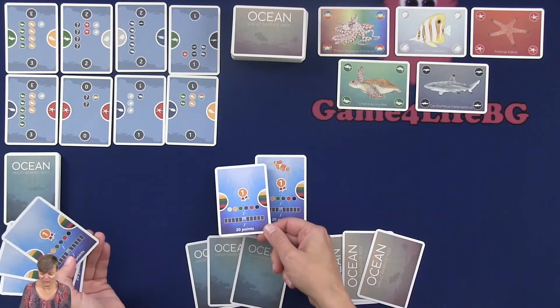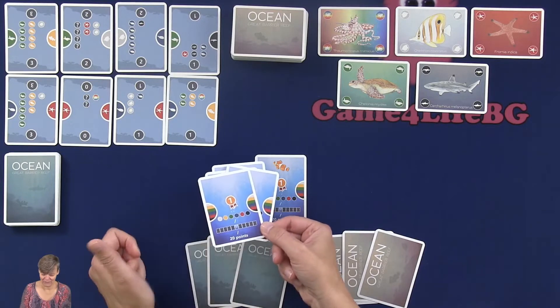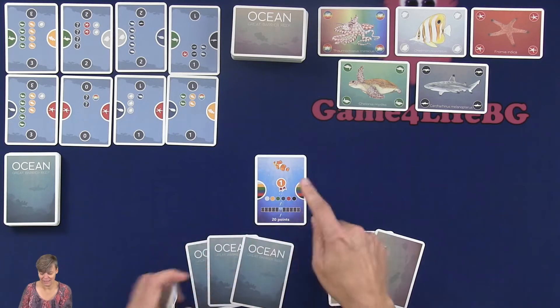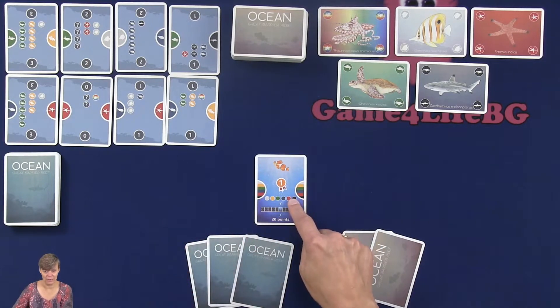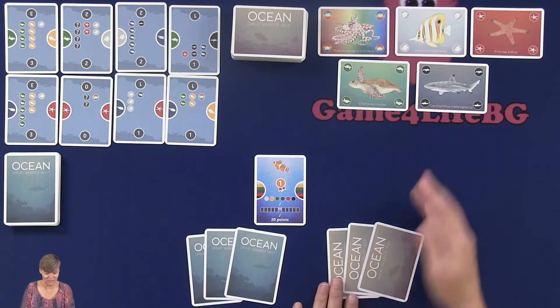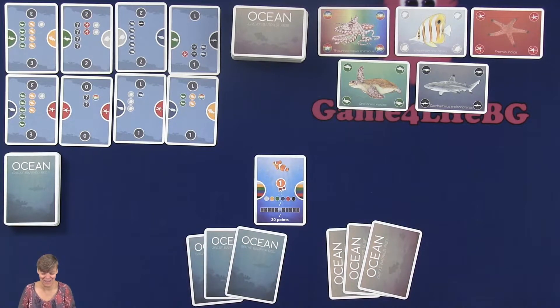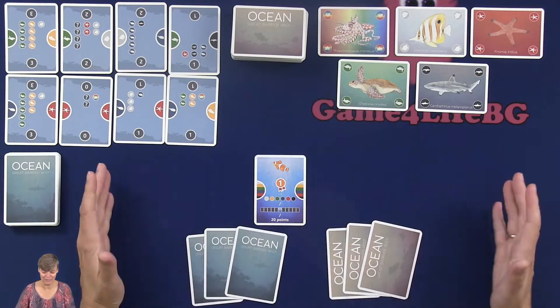If you're 2 players, you take 2 start cards; 3 for 3 players; 4 for 4 players; and for 5 players, you take all 5. You shuffle the start cards and deal 1 to each player. So each player gets 1 start card, 3 mission cards, and 3 resource cards. Then you're ready to start the game, and I'm only going to show 1 player.